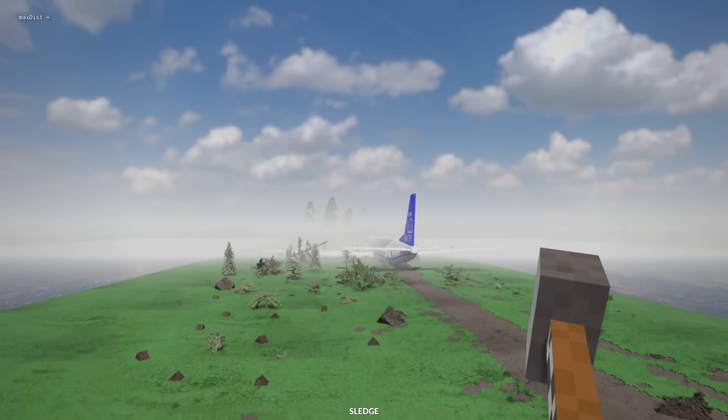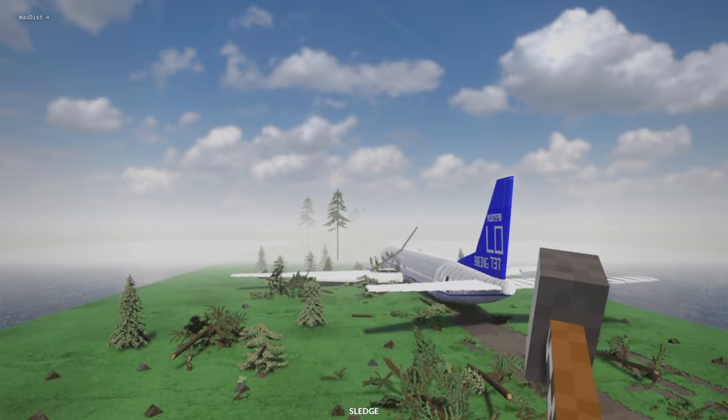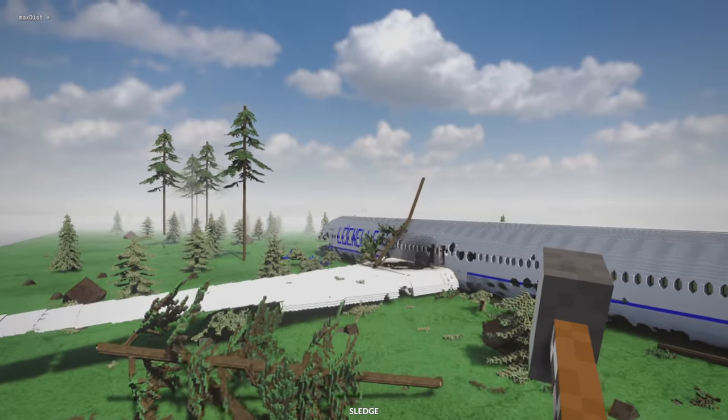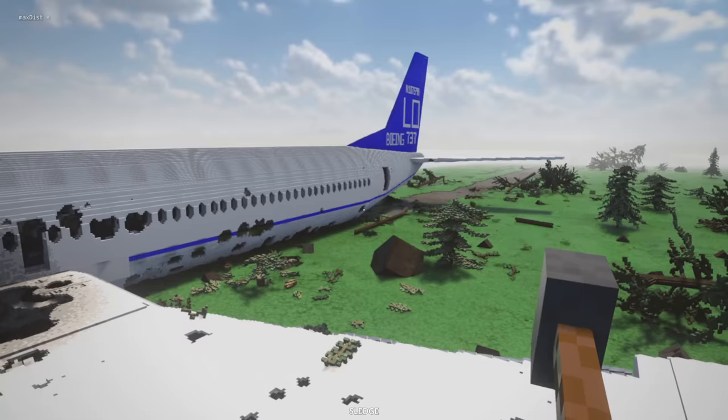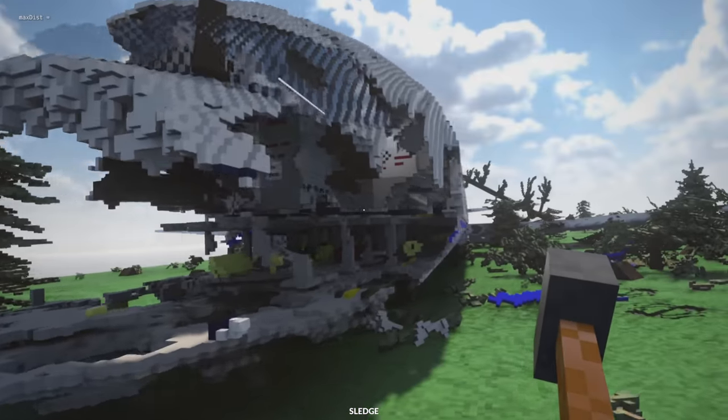I think the crash has mostly settled. Now, if you recall, we actually did a plane crash survival not too long ago — it was with a small plane, basically the same map. It's been updated. We've got the new huge 737 here. And this is bad. Wow, it did a number on that plane.